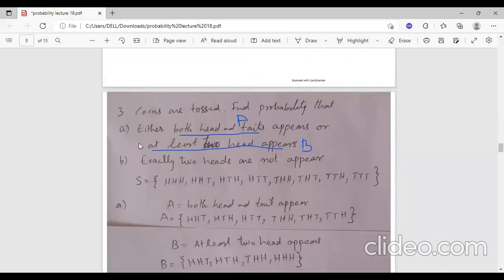Now we have a coin toss problem with 3 coins, giving a sample space of 8 outcomes. The probability event is either both head and tail appear, or at least 2 heads appear. We need to find two events A and B.